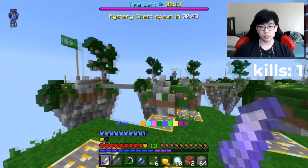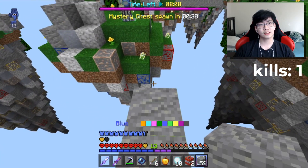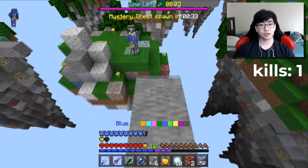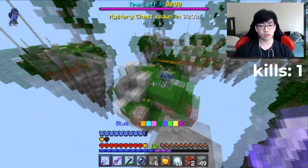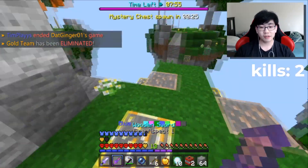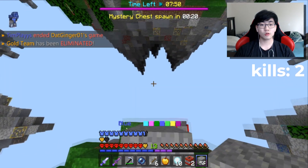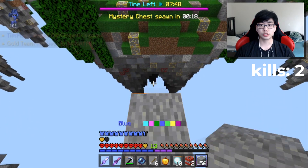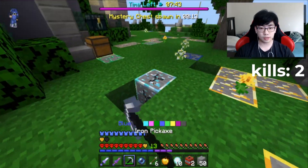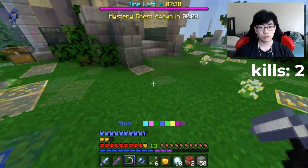Teleporting on him to kill him quickly. Oh, he ender pearled — he got really lucky. He's trying to snowball me off so all we gotta do is build up and — oh my gosh, he almost knocked me off! Jumping to the side and bam, we got the kill. That was a little risky but worth it. Getting back to the center for more redstone — almost just jumped off, that was not good.